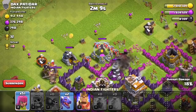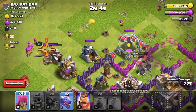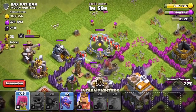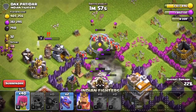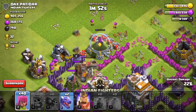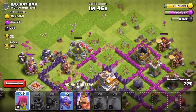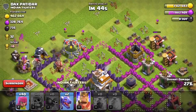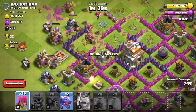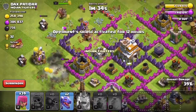I'm going to try to bring the barbarian king to my left so the giant skeletons have time to escape from him. But it doesn't work — dang it! I have one more giant skeleton. I dropped the barbarian king so it can help the archers clear the outside stuff.